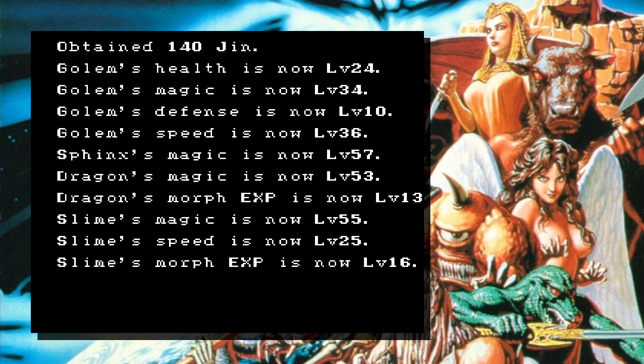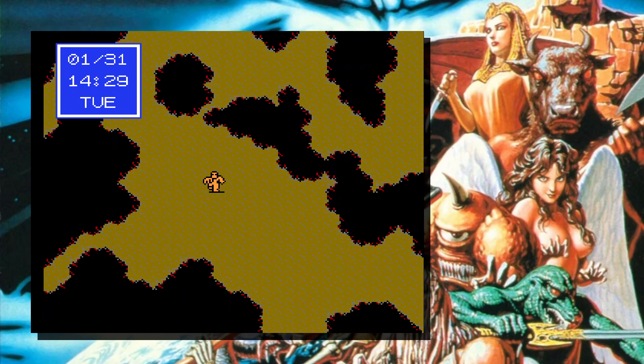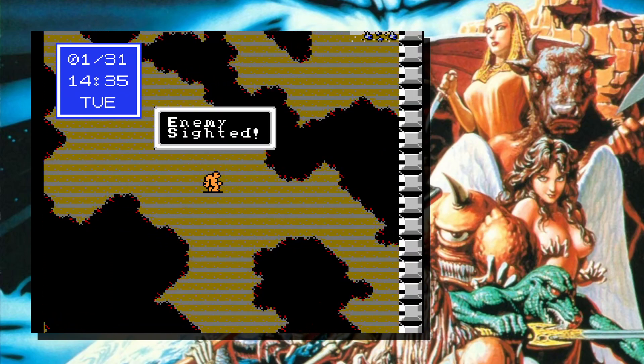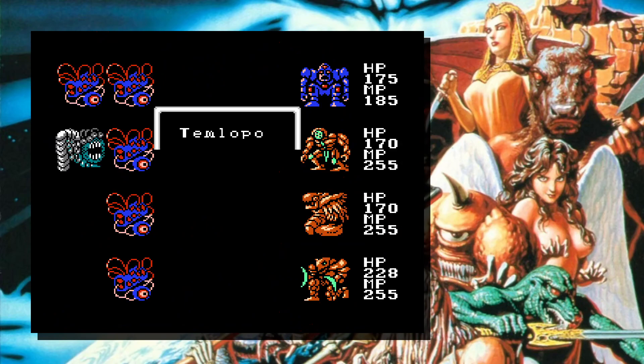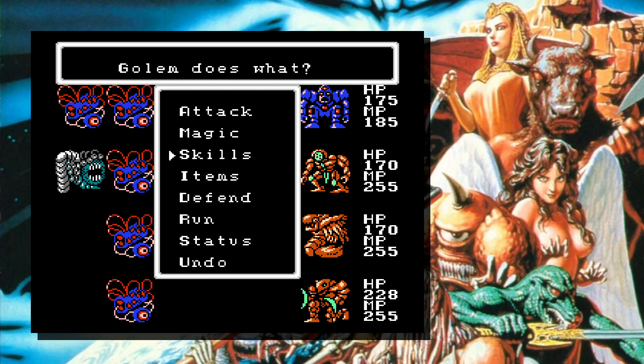Dragon's Morph XP is now level 13, and slime's Morph XP is 16. Slime being at the front of the party during a bunch of the grinding — that's why they've got so many points. Tank knows! It's Europe's favorite dance music. Tank knows.